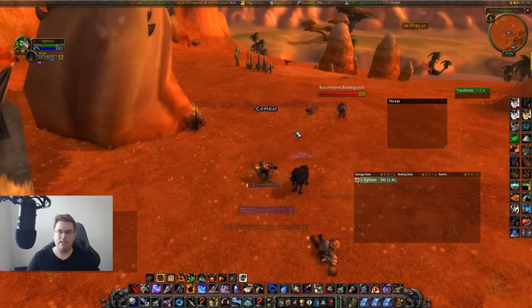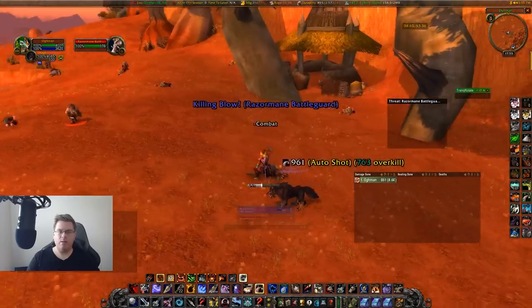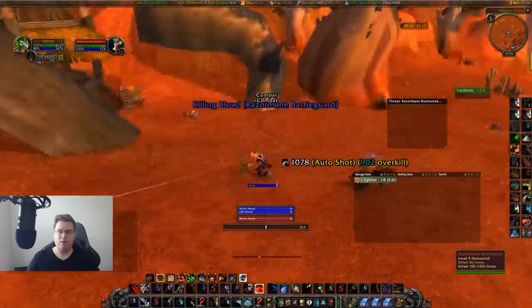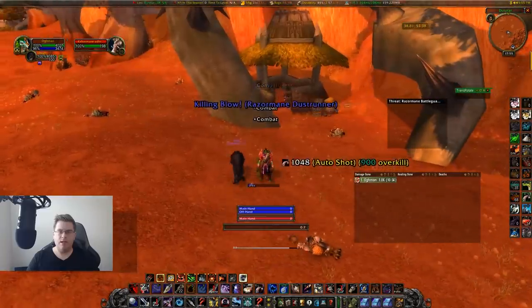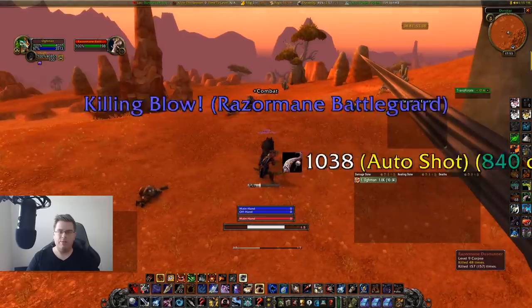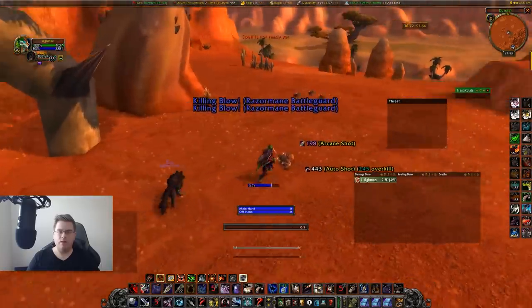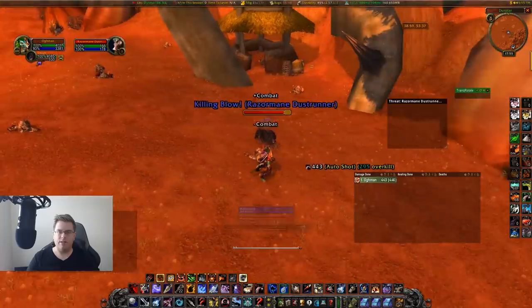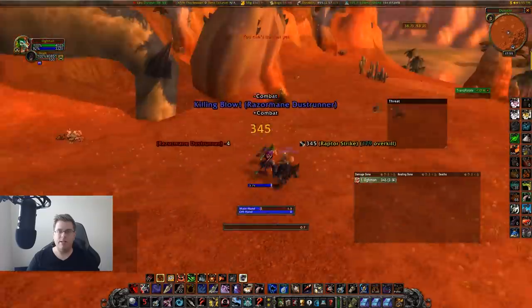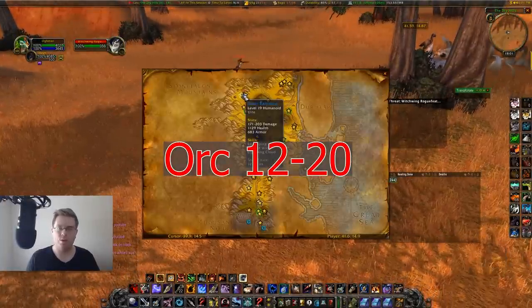Spot number two for orcs and trolls is the Razor Mane camp on the map — a prime example of hyperspawning. You're constantly killing these mobs and they immediately spawn again as soon as you kill them. You just keep spinning around, especially as a low-level hunter, shooting the mobs. They spawn in random locations so you just spin around and see which ones spawn — you can quickly kill them over and over.